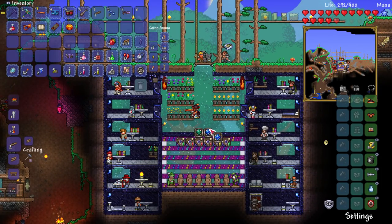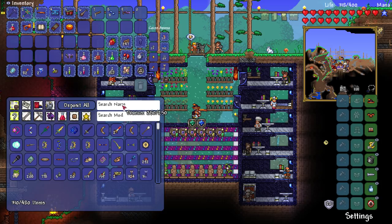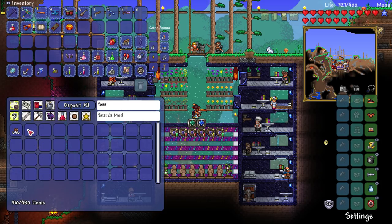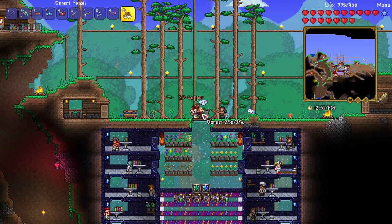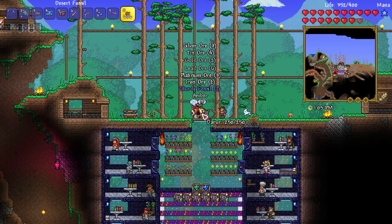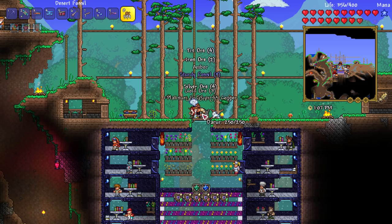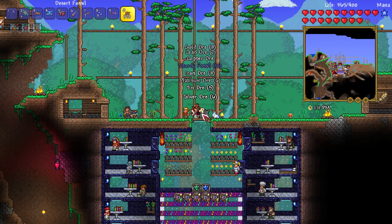So what we're doing is making a few different weapons. I have one called the Sitter that I need to make, and to make that I need to get some fossils real quick. I'm using the Vein Miner mod now so I don't have to worry about mining as much, because mining was taking up a lot of my free time. We've got plenty of desert fossil — we only need a couple of sturdy fossils.